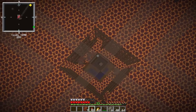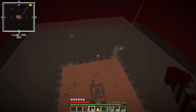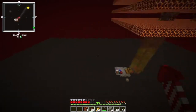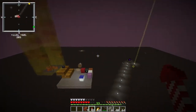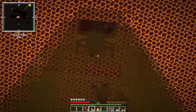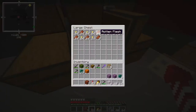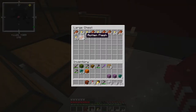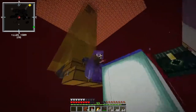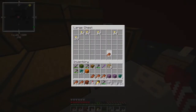We have got our rotten flesh farm going. This thing is going to pump out the flesh, which is what we wanted it for. We're gonna have to do something with the gold nuggets, but we'll figure that out eventually — I think there's some kind of trading we can do. As you can see, all these bad boys are gonna fall down here and give us all the rotten flesh we could ever want. I am so excited for some rotten flesh.